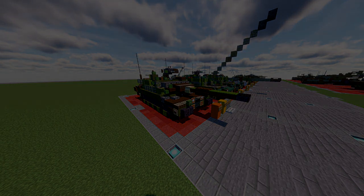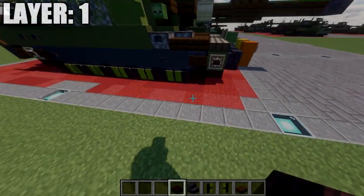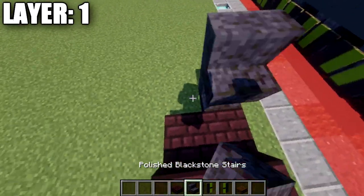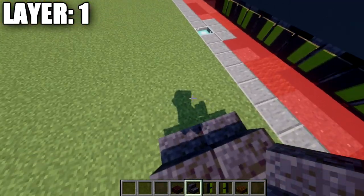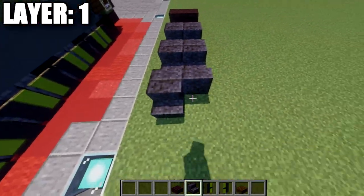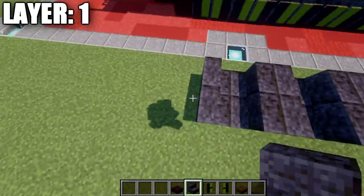Let's move into the tutorial beginning with layer number one. For layer one, we're going to place down two narrow brick slabs followed by two narrow brick top slabs going forward. We'll then place down a row of two polished blackstone stairs, followed by a second row right behind it, and continue this pattern back until we have a total of five groupings of two back-to-back rows of stairs like that.